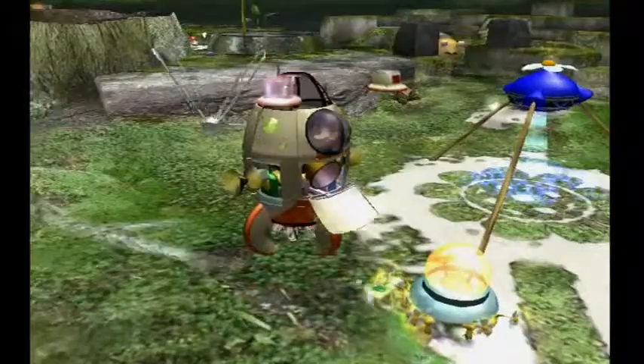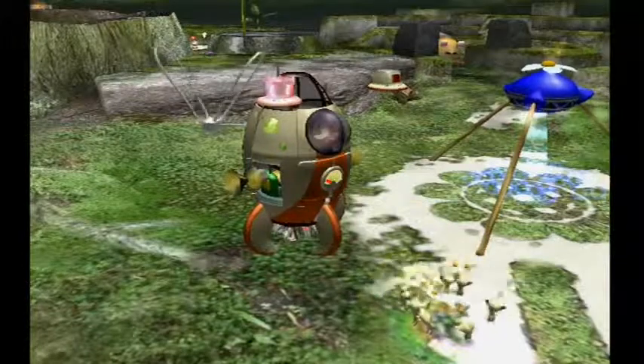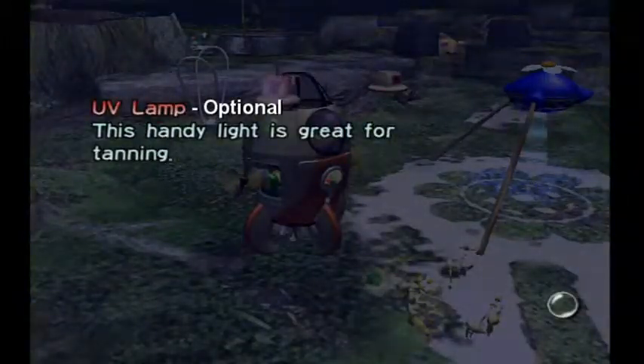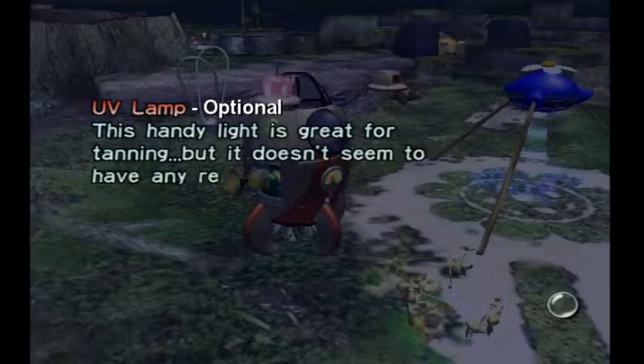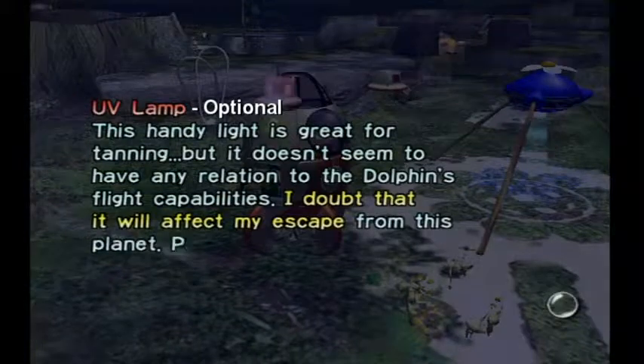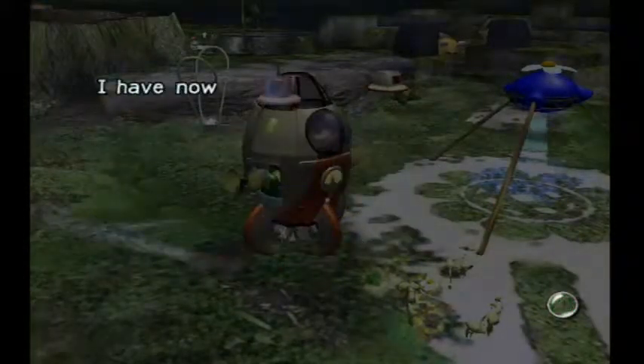The UV lamp is back — there it is — and it doesn't appear on the ship. Our ship is looking very put together. I really like that, especially with the egg beater spinning around. 'UV lamp — this handy light is great for tanning, but it doesn't seem to have any relation to the dolphin's flight capabilities. I doubt it will affect my escape from this planet. Perhaps there are other parts like this as well.' 26 of 30.